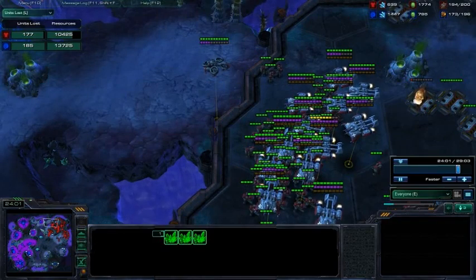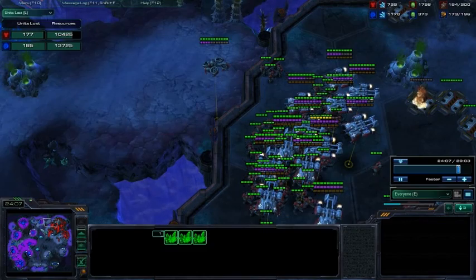It's kind of hard to work your way out of when the Zerg has 1, 2, 3, 4, 5, 6 mining bases. Because if you go kill one of them, he still has 5 more, so he can come counterattack your main.